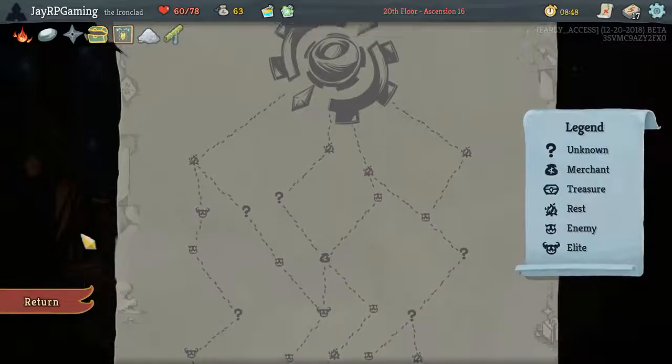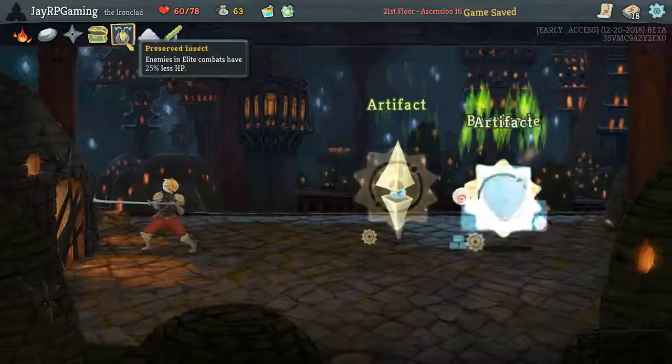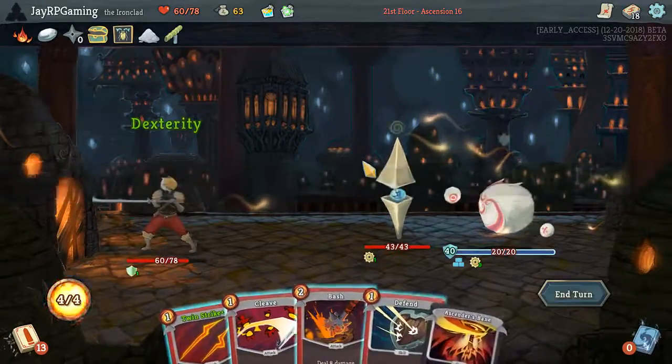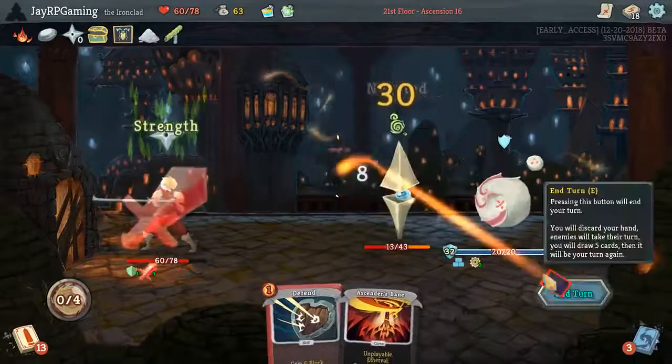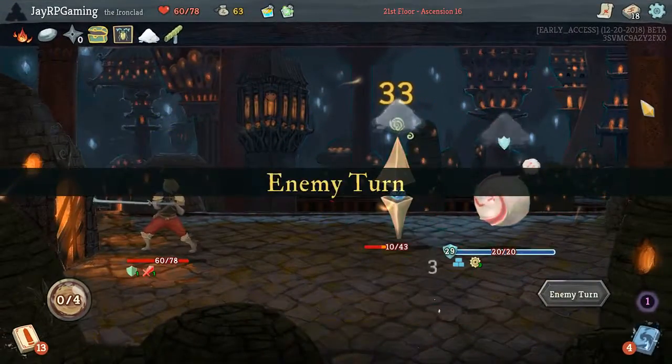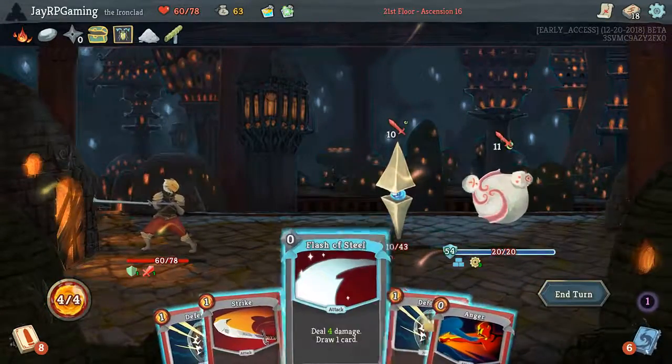Anger is tempting — Anger is super good because of the Shuriken activation with it. So I'm definitely going to do that. I'm just going to get the strength up here and move along. We should be able to kill the front guy, which I think is very important.